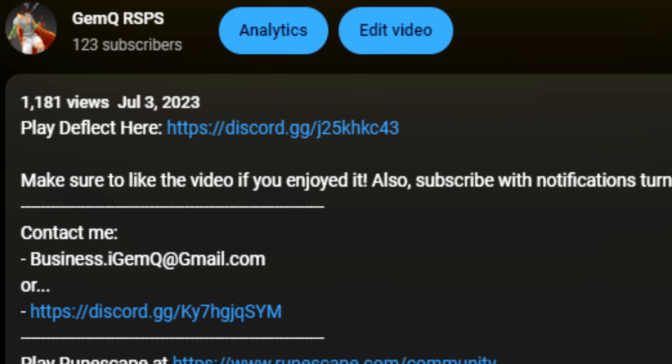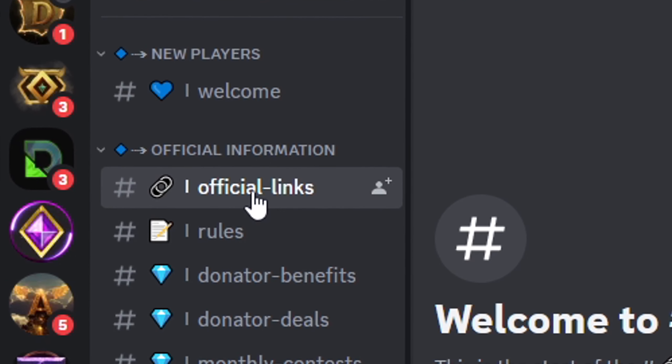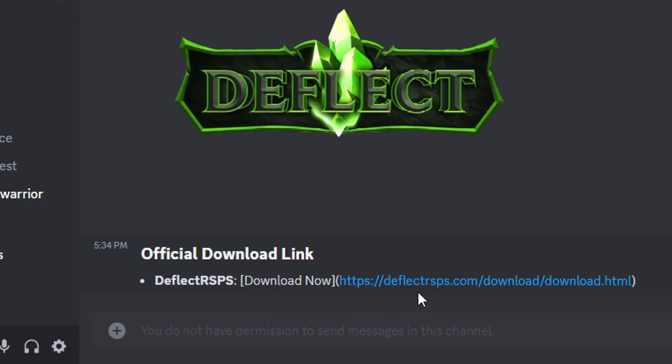If you want to play Deflect for yourself, a link to their Discord is in the description. Once you join the Discord, head over to the official links section and download the client from there.